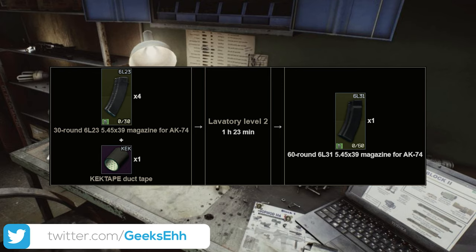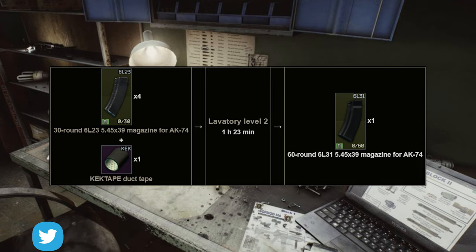The easiest way is to just craft them in your hideout. If you have Laboratory Level 2, you can use 4 thirty-round magazines for the AK plus one keck tape and just craft them. Anything you craft in the hideout is considered found-in-raid. You can get the 30-round mags from a trader and grab the keck tape off the flea market, then do this three times and you're done.